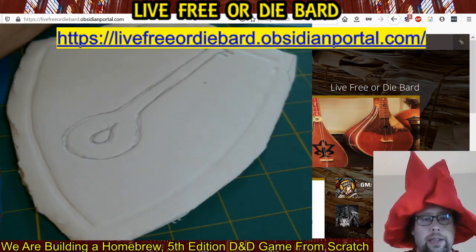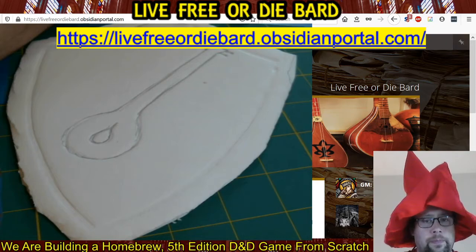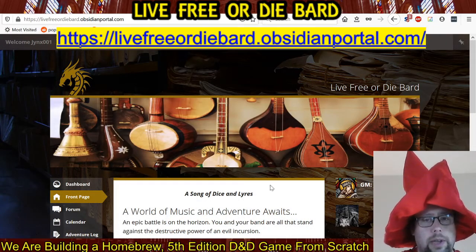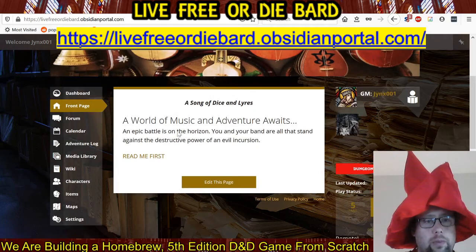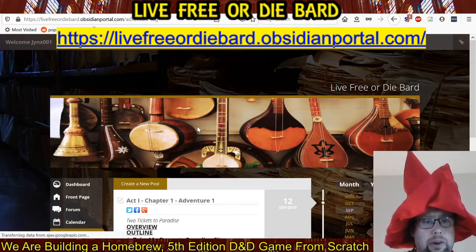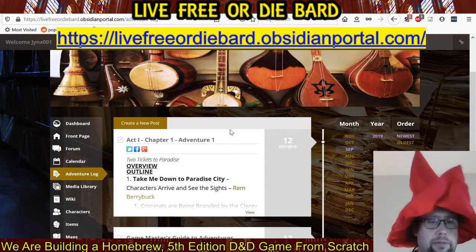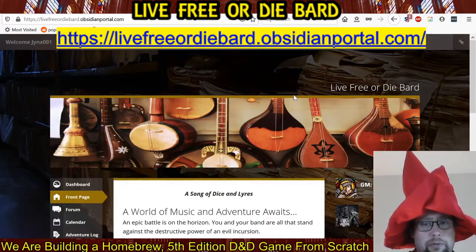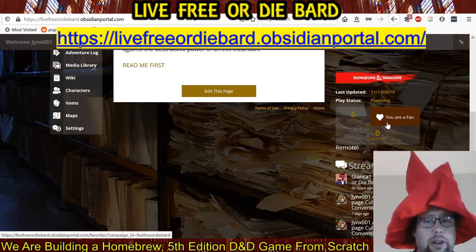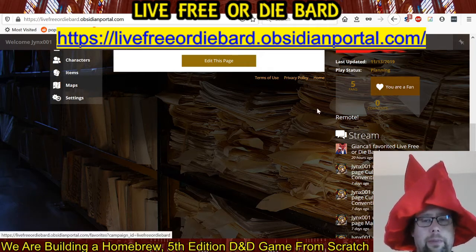Let's get started before we get to the props and things like that. I want to go over where we are. Here's our Obsidian Portal page. This is your front page that we're looking at. We have nearly completed our first adventure: Act 1, Chapter 1, Adventure 1 — Take Me Down to Paradise City. I noticed recently that someone favorited or fanned my campaign. We got a fan over here on the right-hand side of the screen — if you go to someone's front page, there's a little heart and you can become a fan of their page.